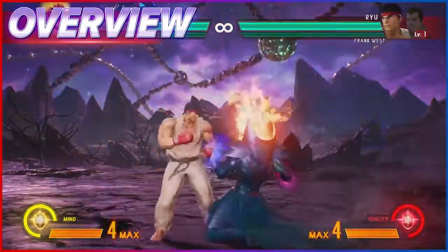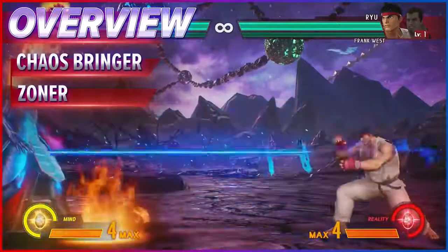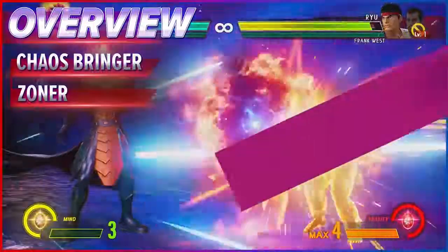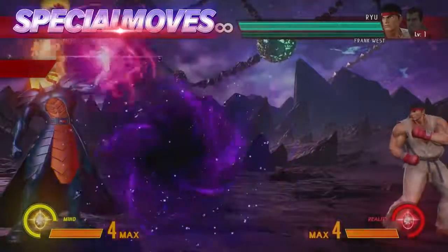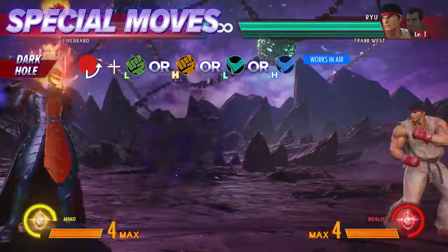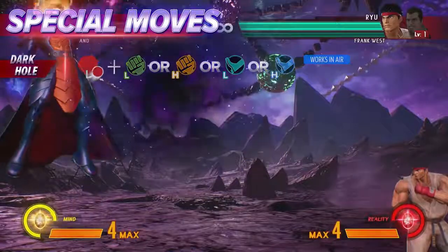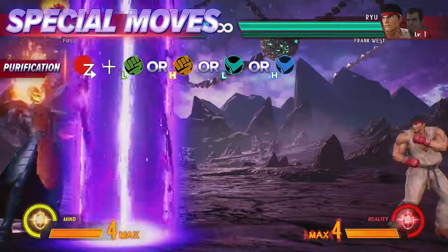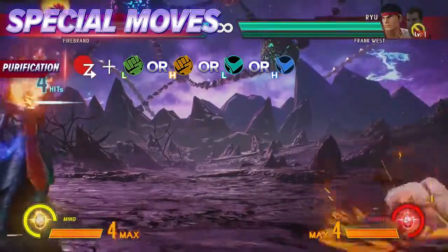Dormammu the Dread One returns to the Marvel vs Capcom series with all his nefarious spells. Dark Hole provides coverage in four different places on the screen. This special move causes a pyre of dark energy to appear on the screen, and it's good for catching airborne opponents.